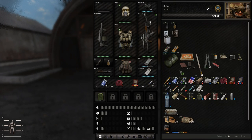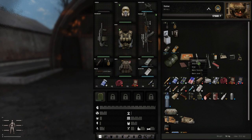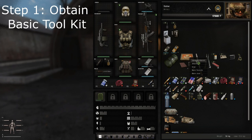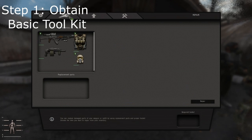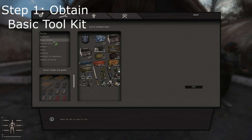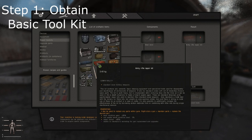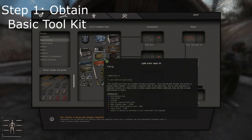The first thing you're going to want to get your hands on is this — it's a basic toolkit. The basic toolkit is going to allow you to do what you'd otherwise have to pay the mechanic a thousand rubles to use their workbench to do. It lets you craft and do all the modifications for your weapons, and what's really important is that it lets you build all the toolkits that you need, especially the army rifle repair kit. This is what you need to repair all the assault rifles and stuff, basically.